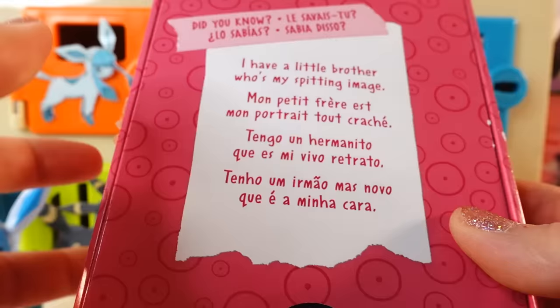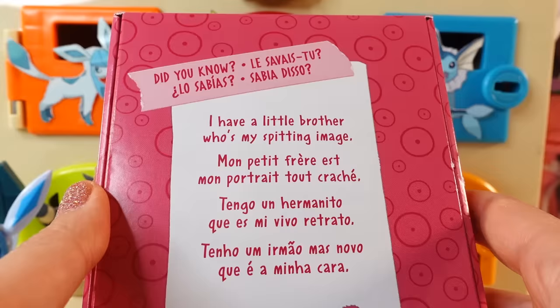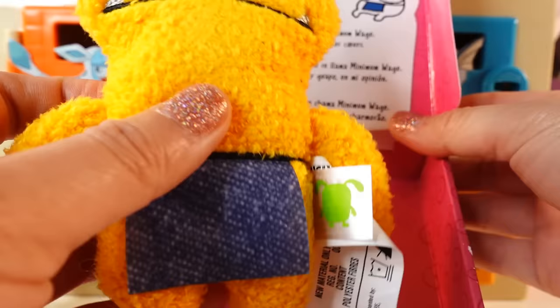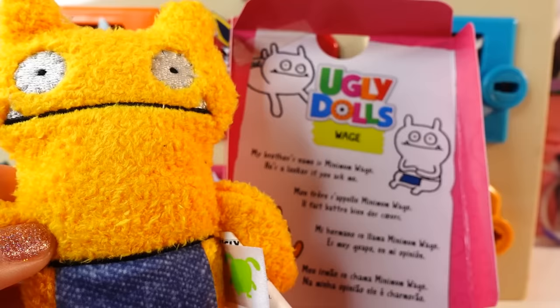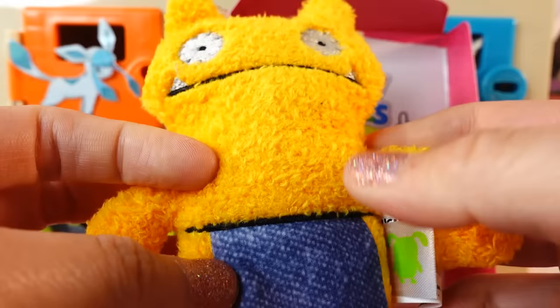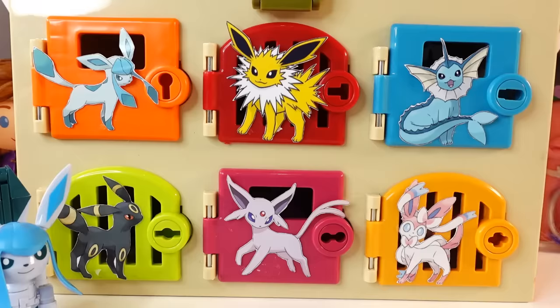It says, 'I have a little brother who's my splitting image.' Who is that? This is Wage. We got a little stuffy inside. My brother's name is Minimum Wage. He's a looker if you ask me. This is too cute and I love little plushies. He even has a little apron. We got an Ugly Dolls Artist Series Surprise.